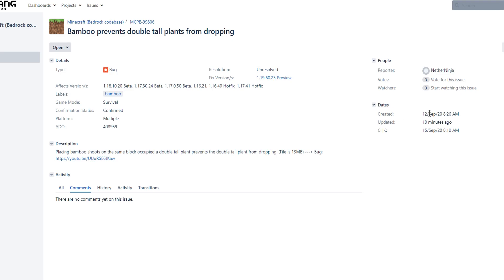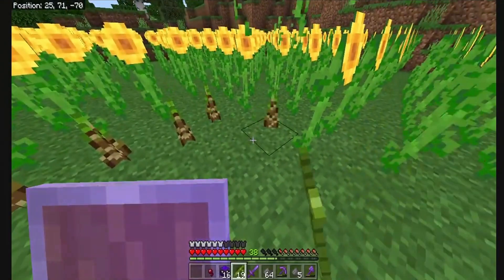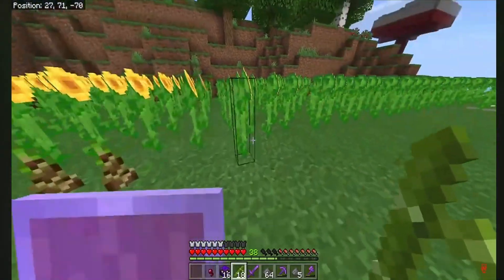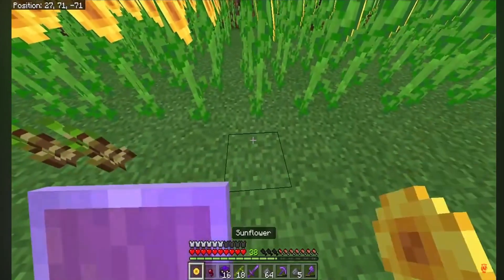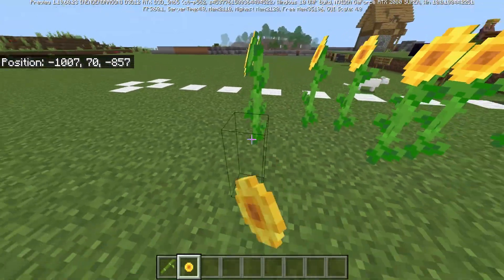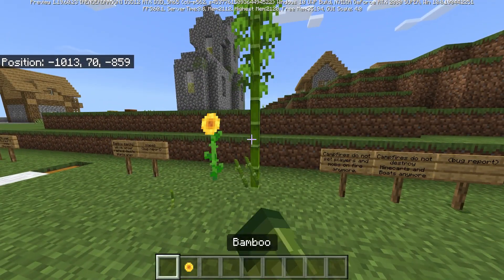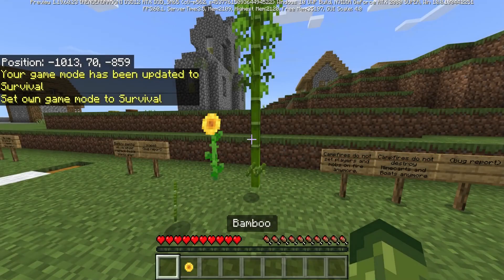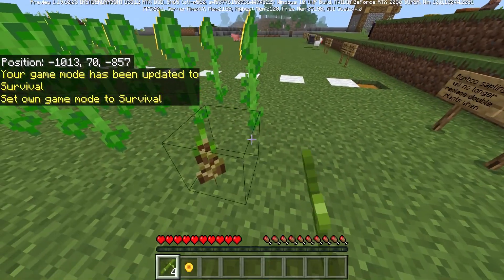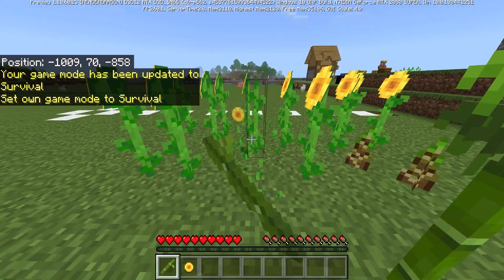Bamboo saplings will no longer replace double plants when placed. This bug dates back to around the 1.16 versions. A video from Nether Ninja shows bamboo replacing sunflowers when placed. Testing this now: you can no longer replace double plants with bamboo — it just doesn't let you. You have to break the plant first before placing bamboo.